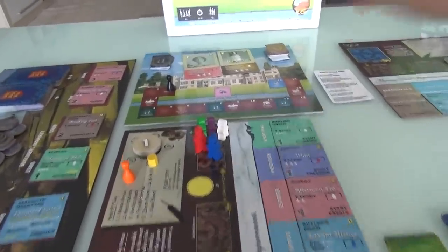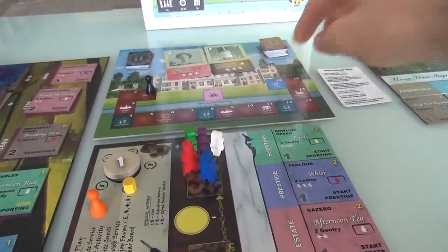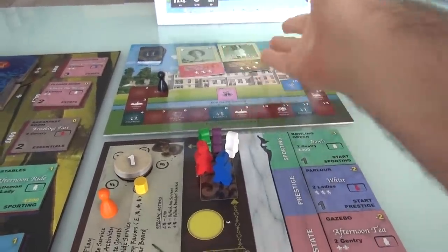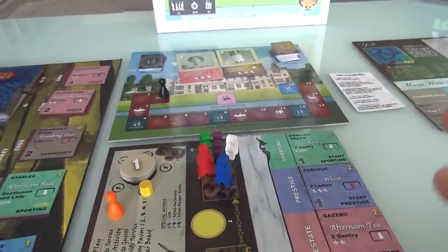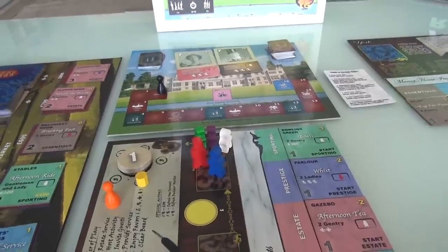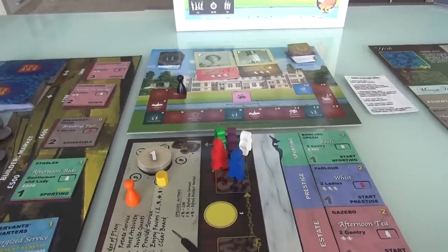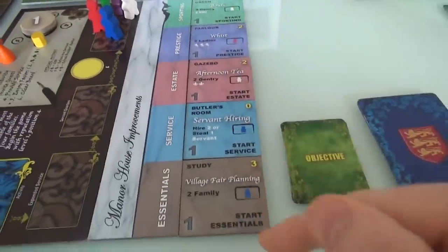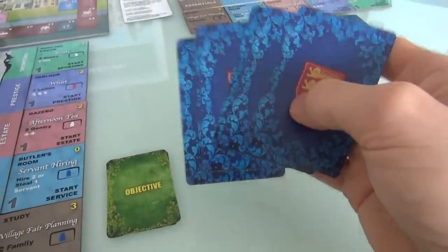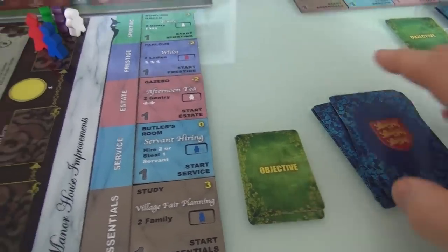Over the course of 16 rounds — or if you play the extended game, I believe it's 20 rounds, you can flip the board over and have a longer game with more events and opportunities to build up to really big things — we are going to be using our servants to put on events and upgrade our manor and impress all the different gentry of the land while trying to complete secret objectives.